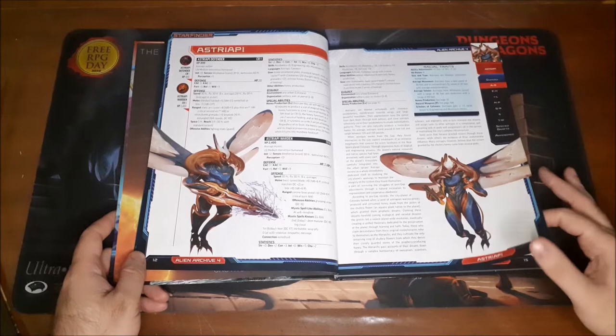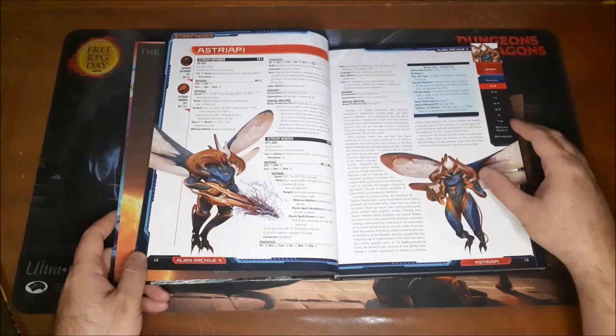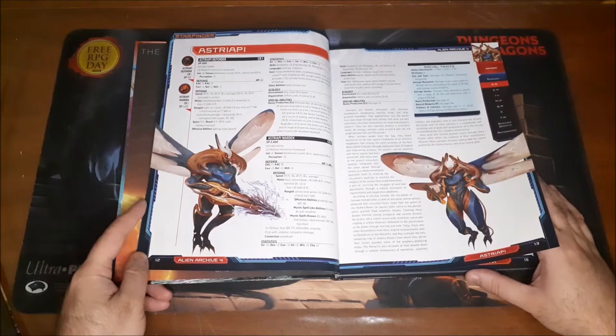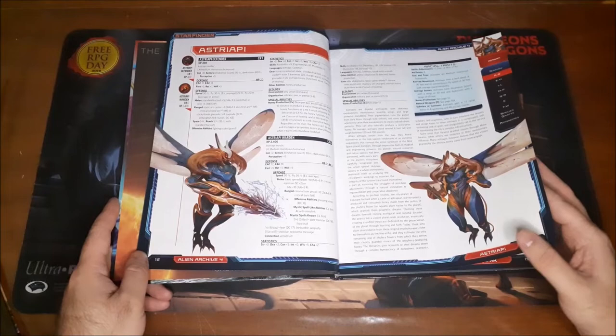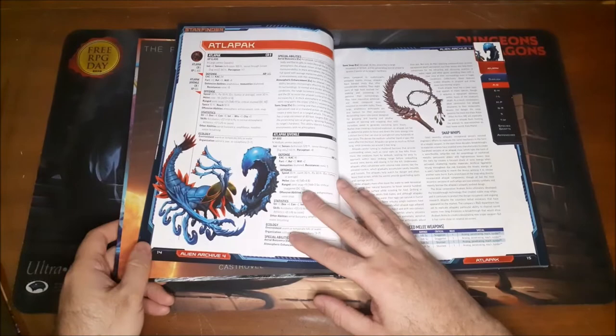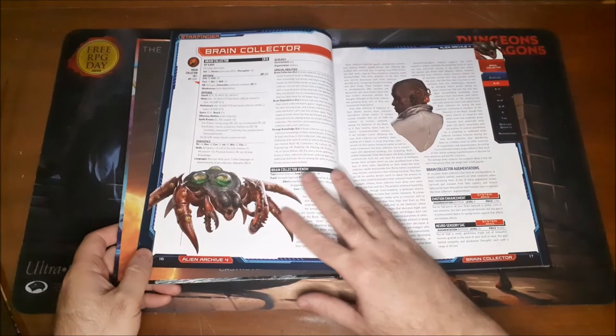Here we have the Astriapi — an example of one of the monsters in this book that actually gives you the racial traits so that you can play them as a player character, which all of the Alien Archive books have. When I was running my Starfinder game at my local game store, I think everyone except for one of the players was playing an alien species from one of the Alien Archive books. So it is a popular feature of these books, which is great. And again, there's just some fantastic artwork at play here — some very imaginative things.